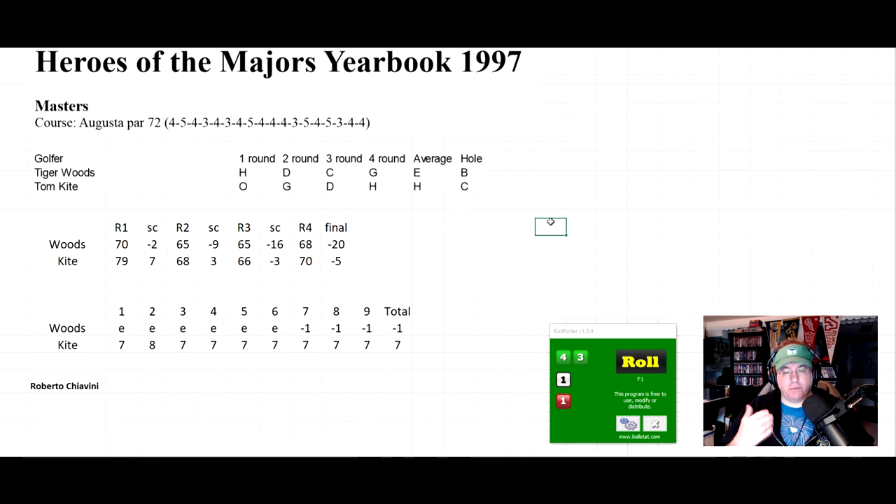You get different results with hole by hole versus the quick-play round roll. That's a quick look at Heroes of the Majors, part of the Heroes of the Masters basic set by Roberto Shiovanni. I paid about seven euros, played it all night, and had a lot of fun. The round-by-round method is great for bulk play, but hole by hole is exciting — you get moments like a hole in one or a seven-over disaster. Check it out at sportsreplays.net. I'm Dave — hope you liked the video, talk to you later!